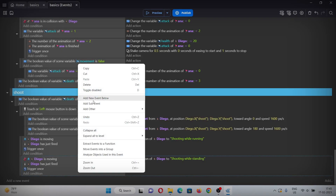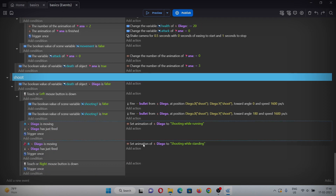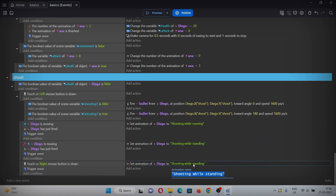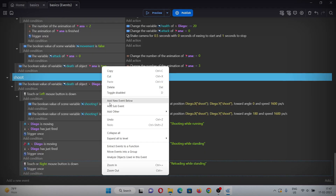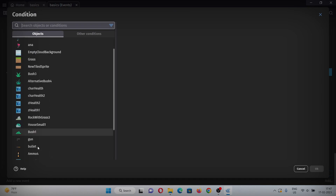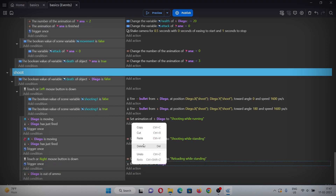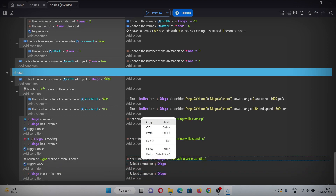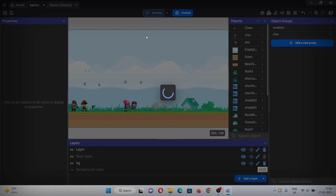To make the reload mechanism, add an event below and in the condition copy-paste the mouse button condition but change it to right button. Add trigger once and copy-paste the animation action, changing it to 'reload while standing'. Add the action for Diego to reload ammo. Add another event checking if Diego is out of ammo, and in the action copy-paste the two relevant actions. That's the shooting mechanism done.